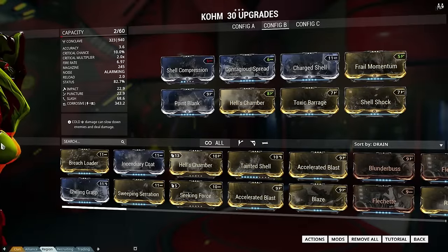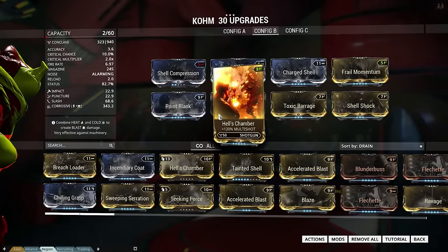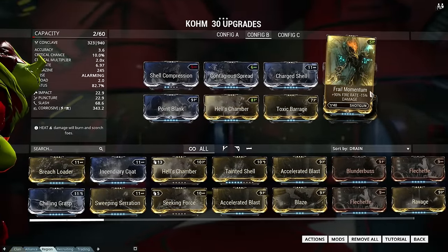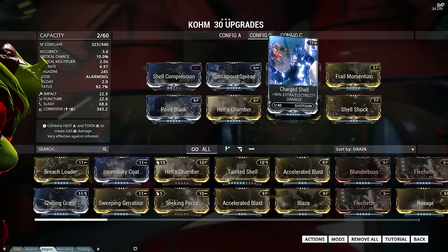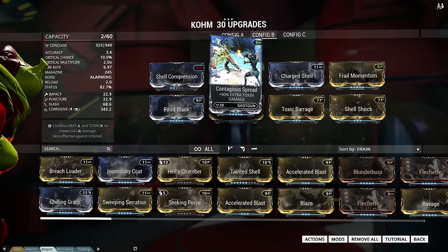And now for the corrosive build. As you can see we've got the health chamber and the frill momentum as well. Also point blank for some extra damage, but this time instead of the ammo mutation we have shell compression for some extra ammo. You can always choose this mod instead of the shotgun ammo mutation.